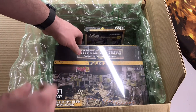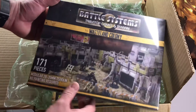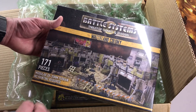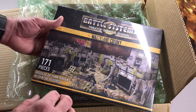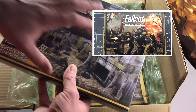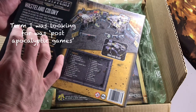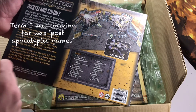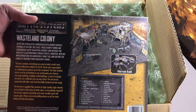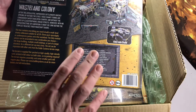First things right off the top, you can see Battle Systems tabletop games and terrain — this is pretty much a battlefield in a box. This one is the Wasteland Colony, and I'm very excited to use this and put it together for the Fallout Miniature Wasteland Warfare game. It's a whole terrain set in the box for a full map of Fallout Wasteland Warfare. It's very modular, you can do alternate builds, and it comes with a ton of pieces, so that should be pretty fun.